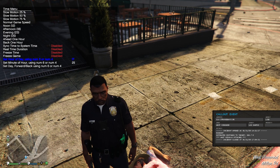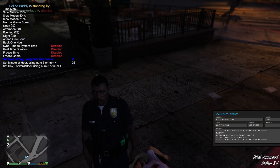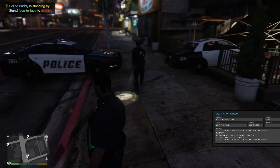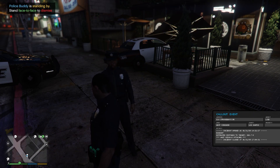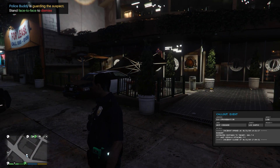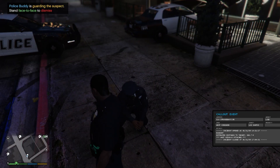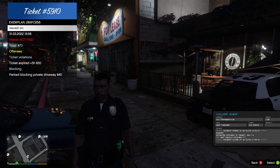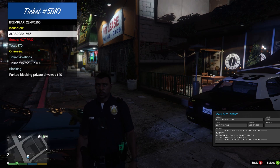Using Simple Trainer to move time forward — moving time by four hours. Let's hit Q again. Tickets given — still unpaid. One ticket appears to have expired.